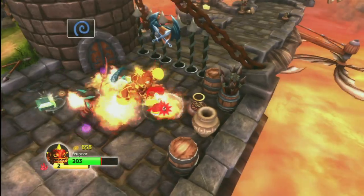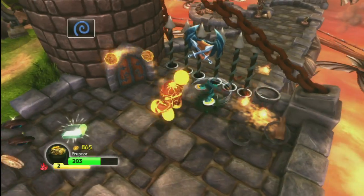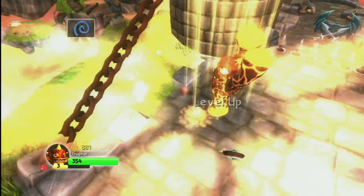Eruptor is fun to play with, but like a lot of the slower, more powerful figures such as Terrafin, he doesn't get really good until you sufficiently level him up and increase his power. But if you're looking for a little ball of fiery hate, Eruptor is the Skylander for you!